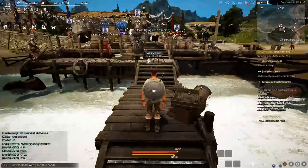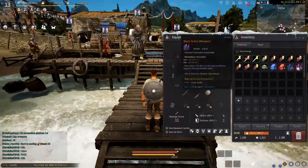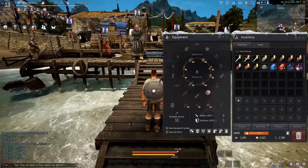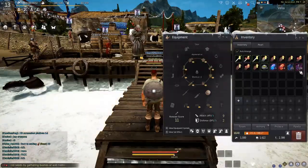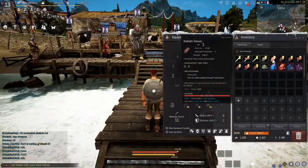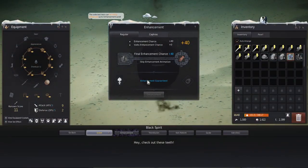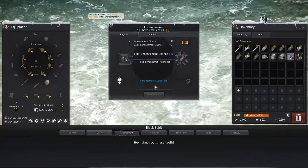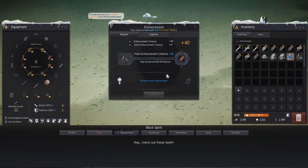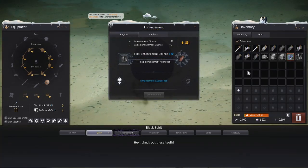Let's kick it off with how to actually start enhancing. The first thing you have to do is have armor or weapon stones — black armor or weapon stones. These are the main focus of all enhancing for basically anything under plus 15. On weapons you have a 100% success rate up to plus seven, and on armor you have a 100% success rate up until plus five. Past that you have a percent chance to fail on each enhancement.